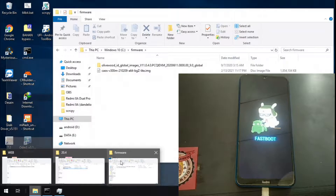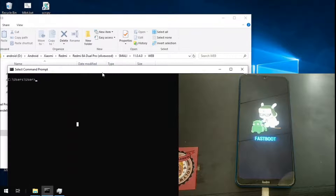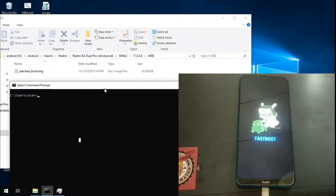Let's open the file manager. I already have the patched boot image ready — that's the boot image that has been patched. All we need to do is flash the boot.